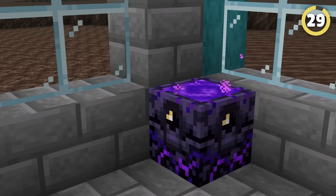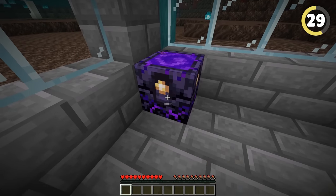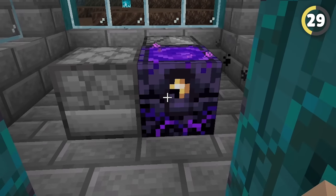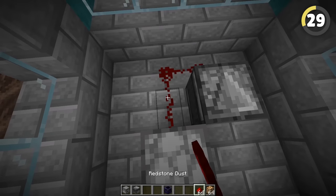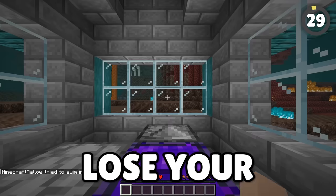Respawning in the Nether needs a respawn anchor, but it only has a certain amount of charge. It used to be that you had to manually recharge the anchor, but now you can simply dispense glowstone into it and it will work. Make this setup filled with as much glowstone as you can get and you can die a hundred times without losing your respawn.